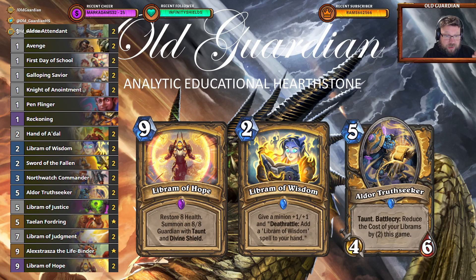You have all these Librams — Librams of Hope, those big taunt minions with healing, and Librams of Wisdom that you can play repeatedly. There's one Penflinger in the deck; you can play some Librams of Wisdom and Penflinger to gain board control. You have all the tools to discount the Librams: you have Aldor Attendants and Truthseekers. Librams can be multipurpose — there's Librams of Justice for board clears and Librams of Judgment which can heal you and deliver some damage. This is basically a mid-range deck where you just keep playing bigger and bigger stuff to overwhelm the opponent.